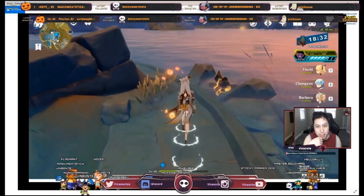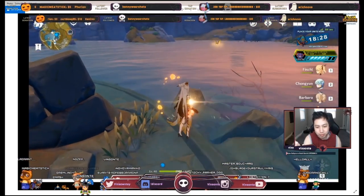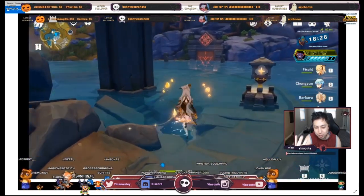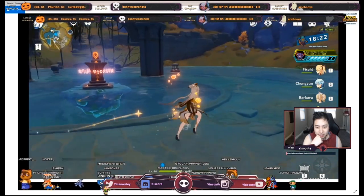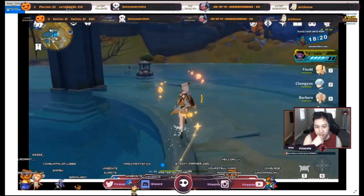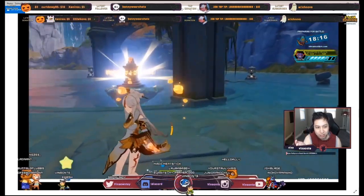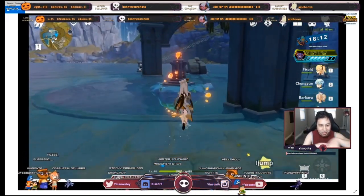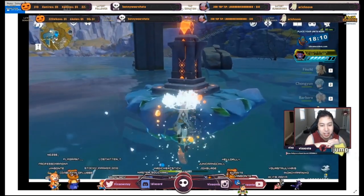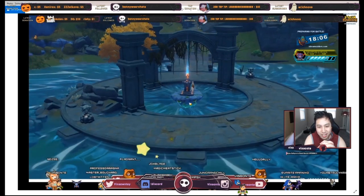You can use an earth character, or a claymore character to knock them down too because they're pretty strong. So you light all three lanterns, and then the barrier around the switch deactivates. You go there, activate the switch again, and then that will lower the level again.